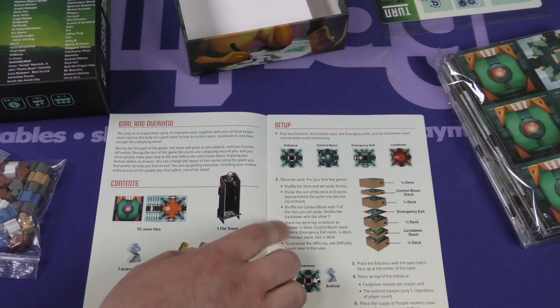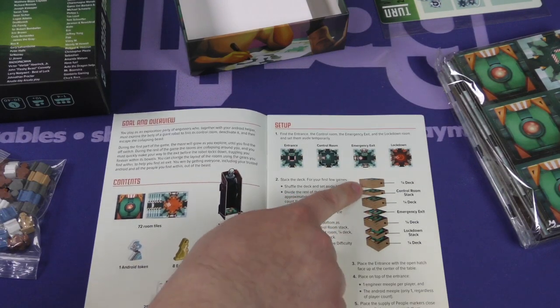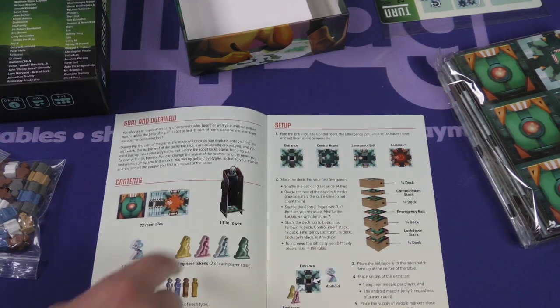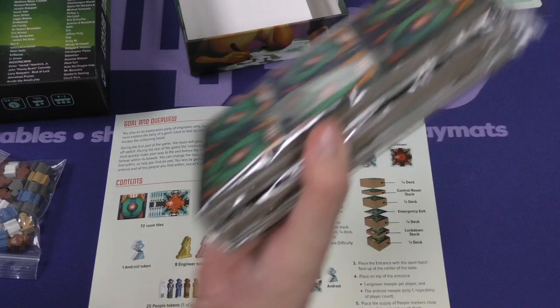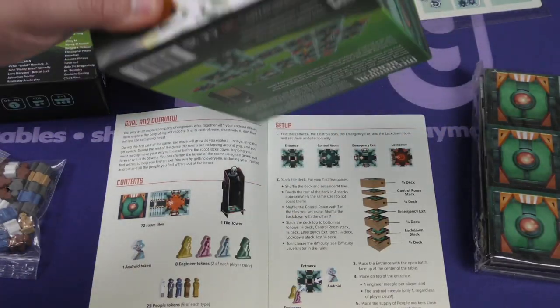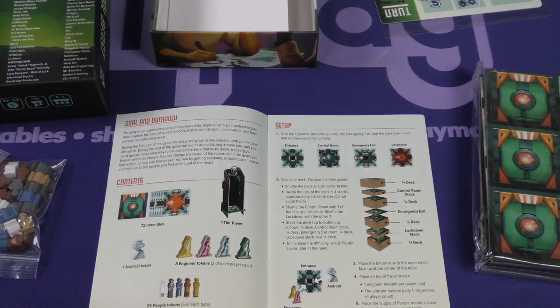So you stack the deck — you kind of have an idea of how far down you need to go to find the different parts of it. Oh, it comes with a tile tower! That's cool. I'm sure the tile tower has to be assembled every time because this box is not very big, which — hey, I'm always encouraging of small boxes.